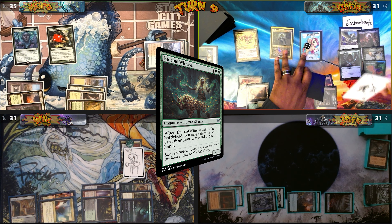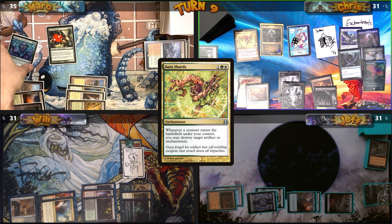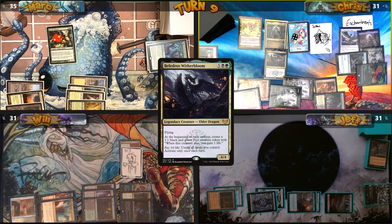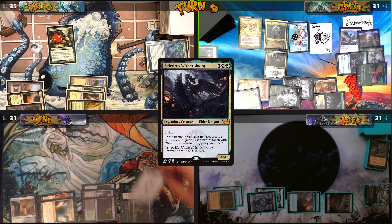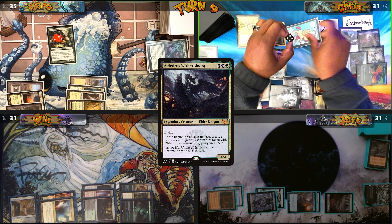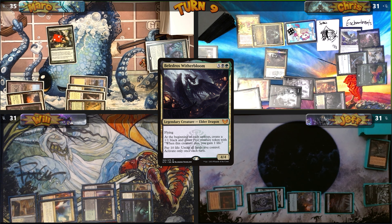During my upkeep, I get Will's Sythis from Myrkul's enchantment exile. With Aura Shards, I destroy Mark's Tribute to the World Tree. I cast Belladros Witherbloom — Aura Shards triggers and I destroy Will's Binding the Old Gods. Moving to combat, I send Myrkul at Will for 7 damage and my four Pegasus tokens at Jeff for 8 lifelinking damage.